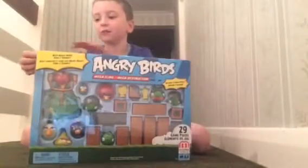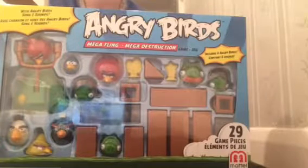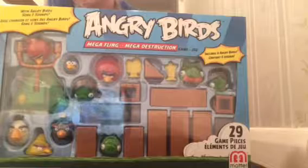Oh yeah, speaking of fingers, I've got a cut. It comes with red birds, yellow birds, black birds, blue birds, white birds, Terrence, some bricks, some grey bricks, a pig, a helmet pig, another helmet pig, and a moustache pig. And as you can see there's some kids playing with it on the box, and now we're gonna open this.